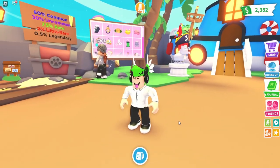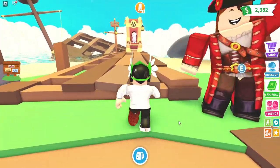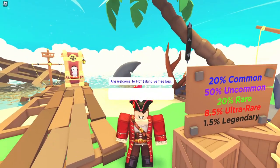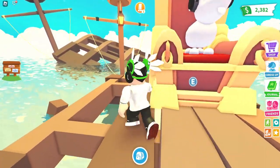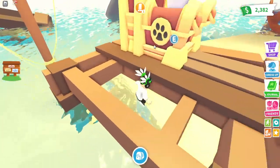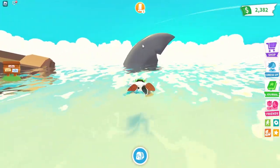Adopt Me rewards players who go to locations they don't want you to be at. So we're going to go over here and talk to Bonnie. Talk to Bonnie — there you go. Now what you want to do is go over behind the chair, behind the crown chair, and basically swim to the shark fin.